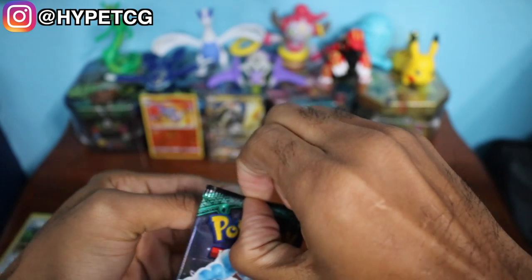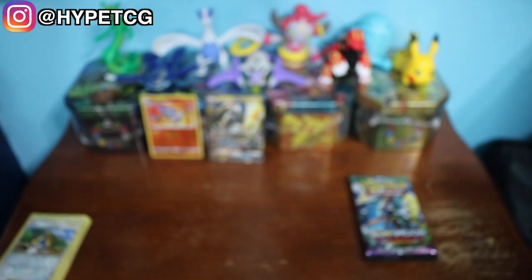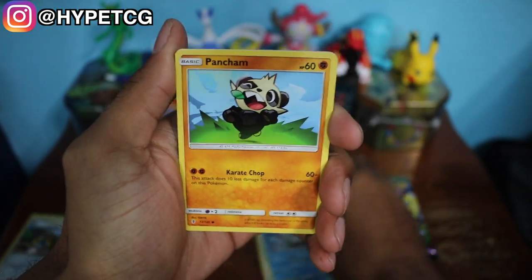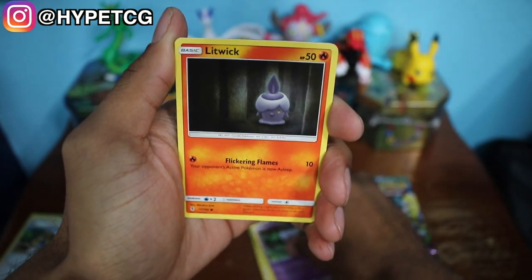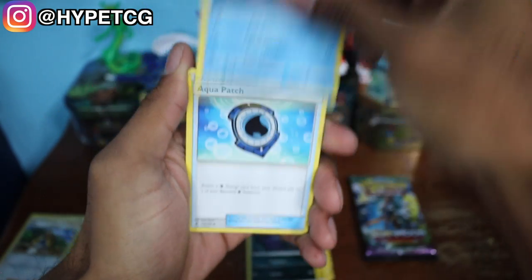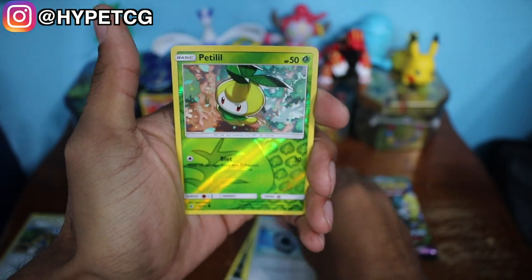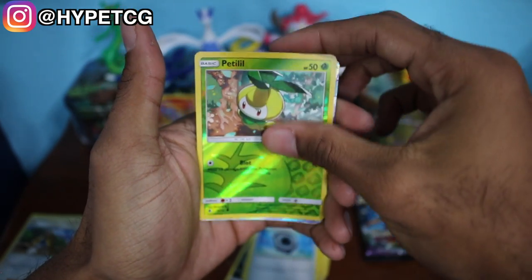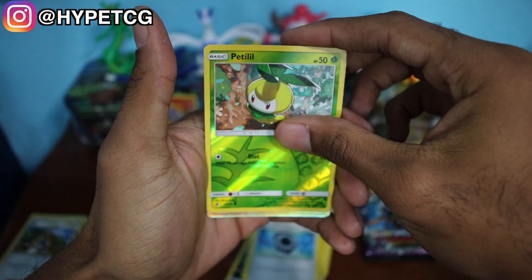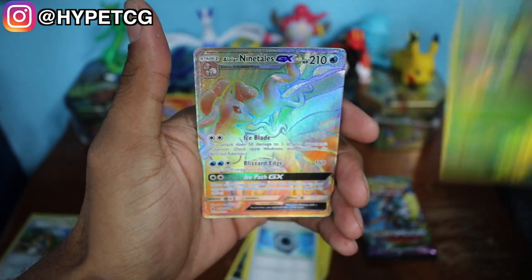Next up we have an Alolan Ninetales pack right here. I love the Alolan Ninetales art on the front of these packs — the artwork makes it look so graceful. We have a Chansey, Alolan Vulpix, a Pancham, Gothita, a Litwick, an Electric Energy, a Sableye, a Mareanie, Aqua Patch, and we have a Petilil in the reverse holo.